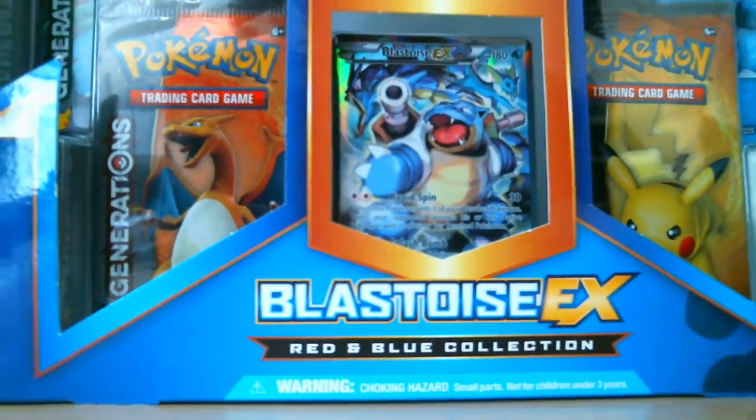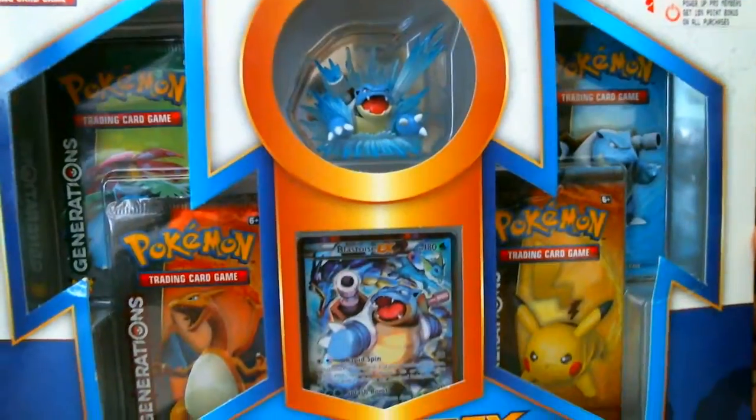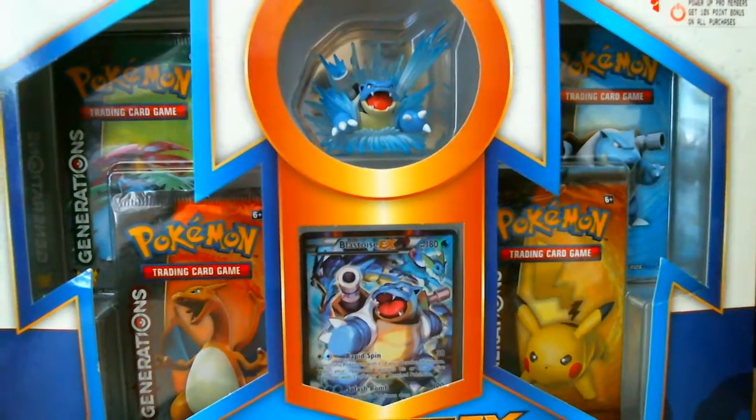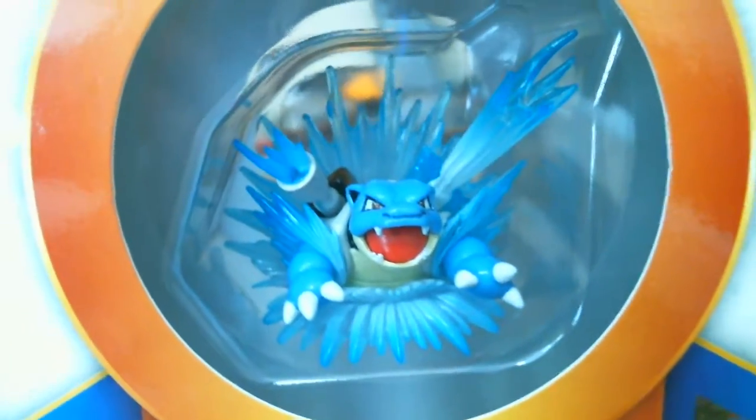I just bought this and thought I'd do an opening. Give you guys a good look at the box here. So you got your four booster packs, you got the little figurine right there — Blastoise — and then you got the card, the Blastoise EX.